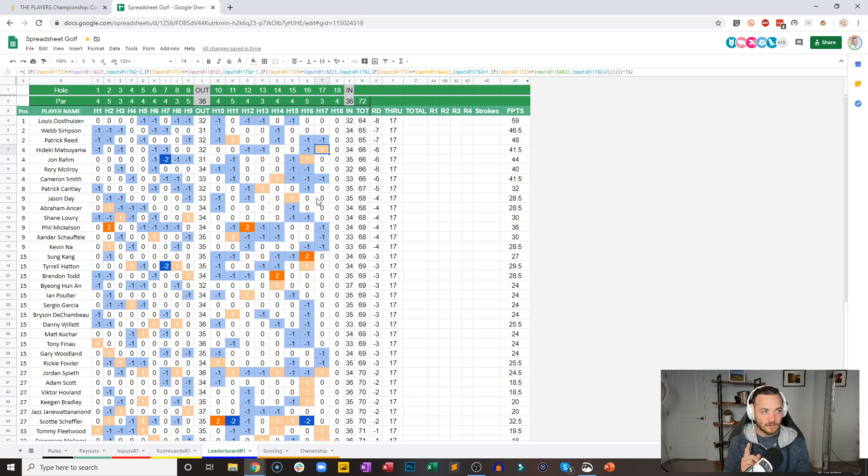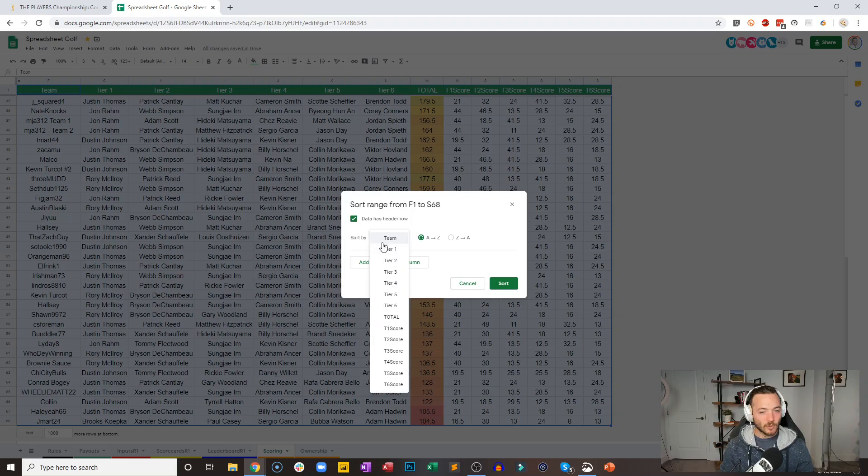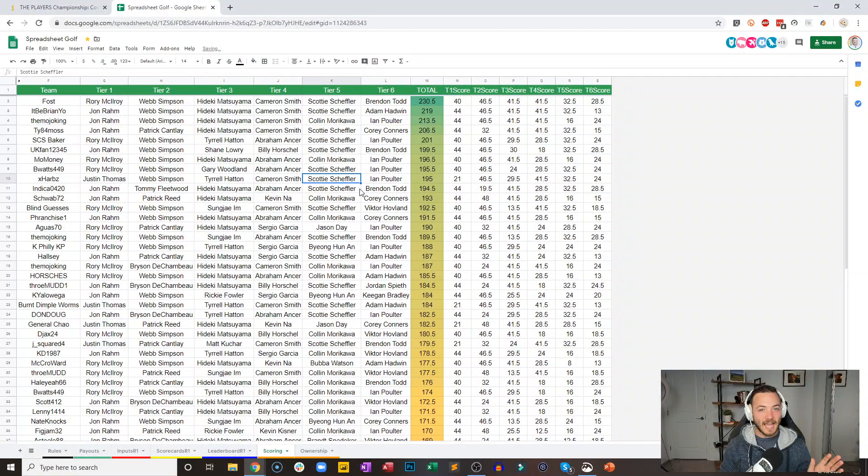Let's check out the leaderboard — does Faust have this locked up? He now does have an 11 and a half point lead over It Be Brian Yo — 230 and a half points for Faust. It'd Be Brian Yo 219. SCS Baker with 201 points has jumped into a paying position. So your current paid positions are: Faust, It Be Brian Yo, the Mojo King, Tie 84 Moss, and SCS Baker currently holding on. There is a lot of juggling that can happen, especially for the fifth spot.